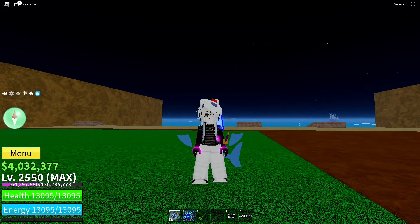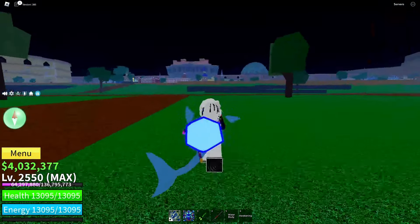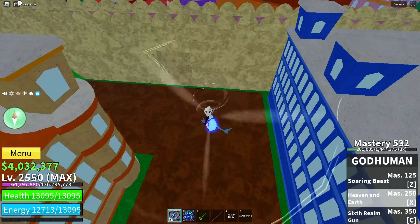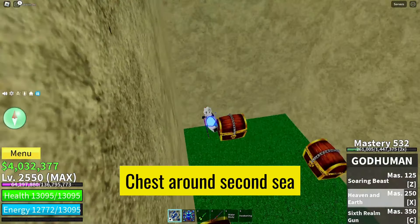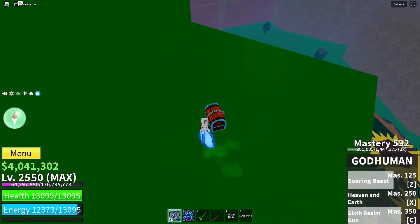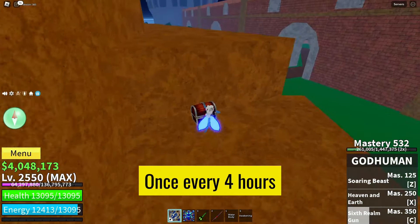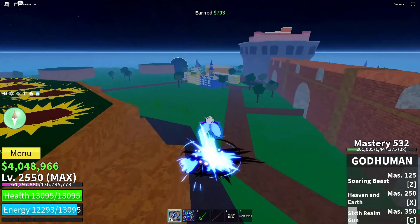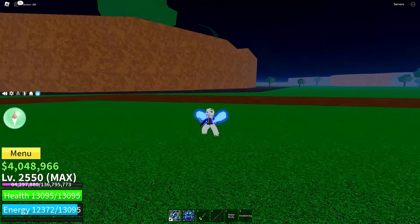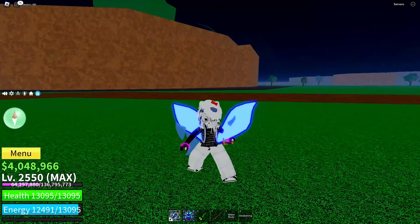Now, if you're not up for the challenge of battling sea beasts, fear not. There's another way to obtain the Fist of Darkness. Keep your eyes peeled for chests scattered around the Second Sea. These chests hold valuable loot, and once every 4 hours, there's a chance that the Fist of Darkness will spawn in one of them. It's a game of chance, but with persistence and luck on your side, you might just uncover this mythical item.